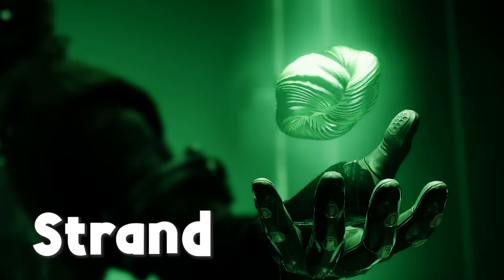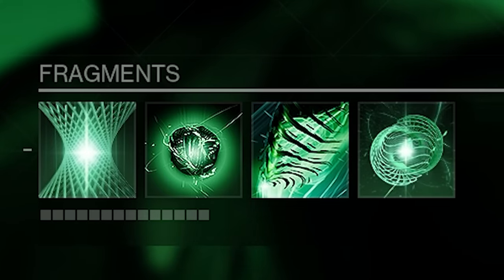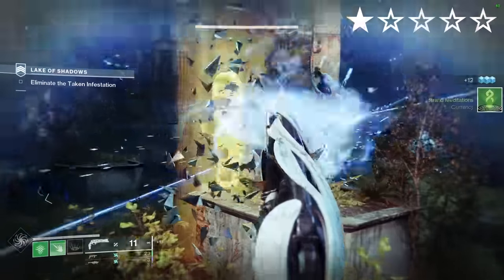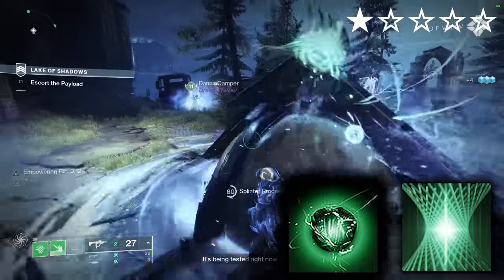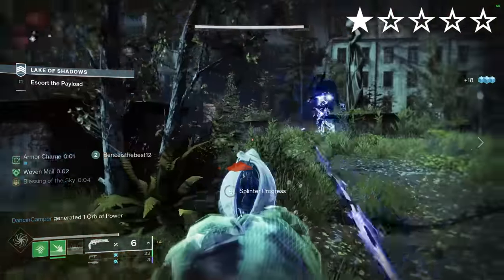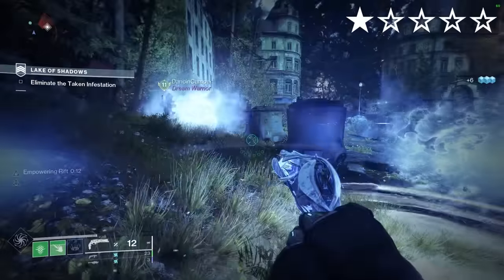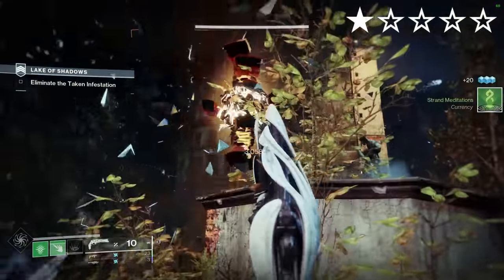Boots of the Assembler. Strand — hear me out. Aspects: Weaver's Call, Mindspun Invocation. Fragments: Ascent, Generation, Evolution, Warding. These exotic boots make your empowering Rift spawn seekers — the same seekers you generate with Lumina — giving you and your teammates a 35% damage boost for a short duration. Alongside this, Thread of Ascent and Thread of Generation let you constantly throw grenades to reload your weapon instantly. However, two issues: firstly, your allies cannot be inside your Rift if you want the seekers to track them; secondly, the damage buff just doesn't seem to work. For now I'd steer clear of this exotic unless there's something I'm missing.